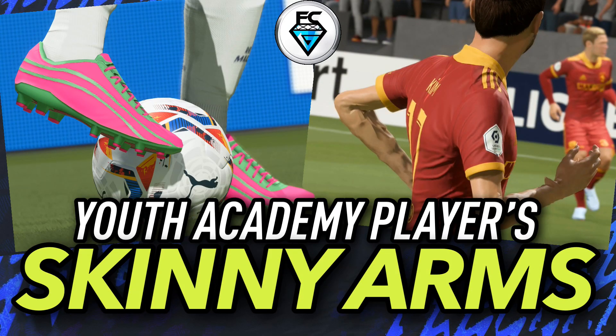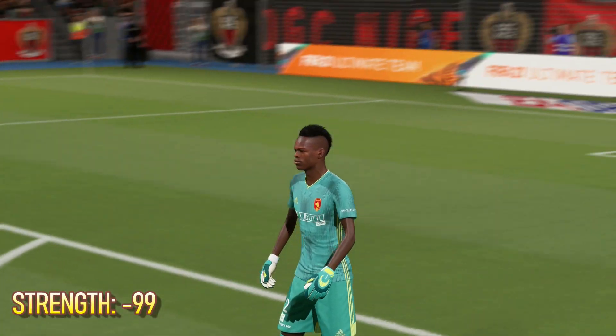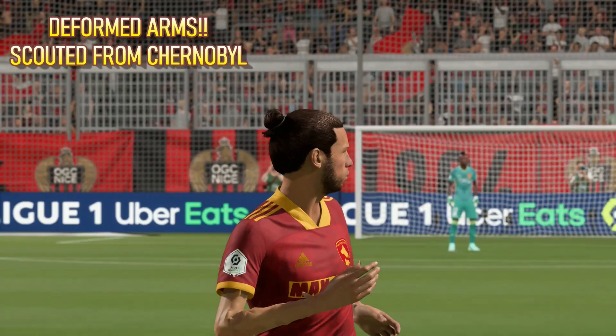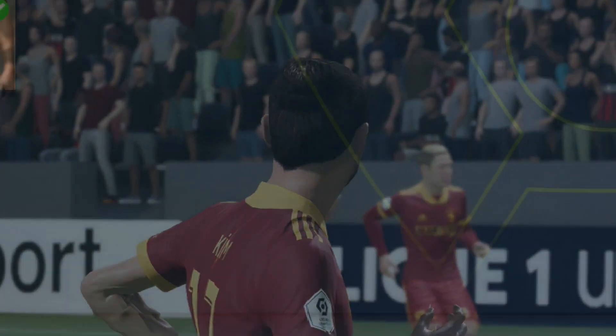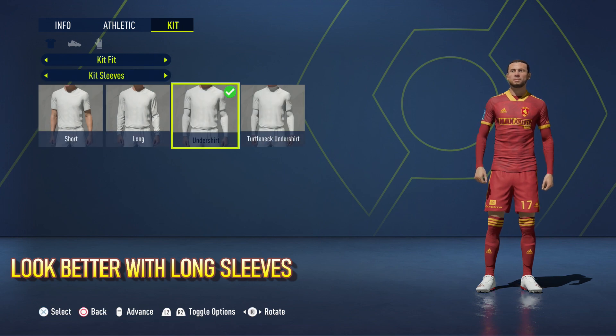Anyone who uses the youth academy will be aware of the first issue, and that is youth academy players having unusually skinny arms. But not only are some of the arms unusually skinny, some of them are also deformed, almost like they've had a shower in radioactive water. The only real way around this issue is to go into edit player and fit your player with either long sleeves or an undershirt.